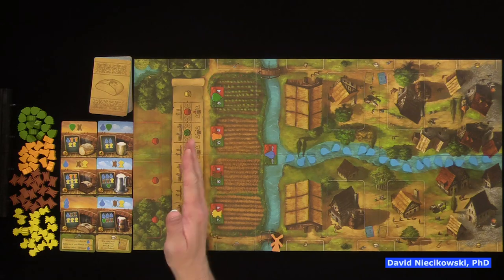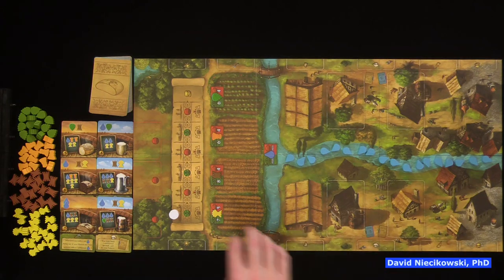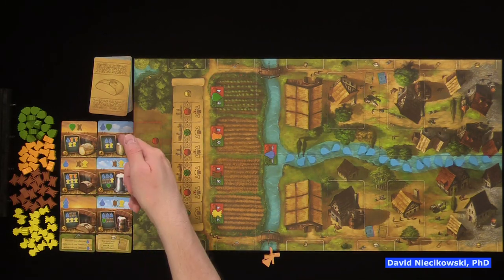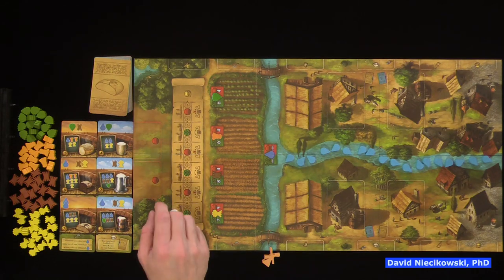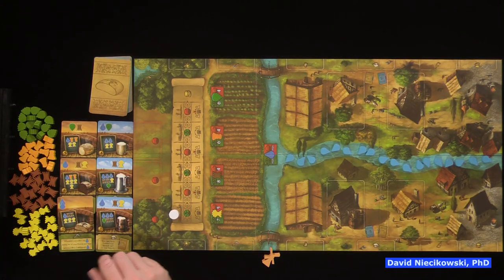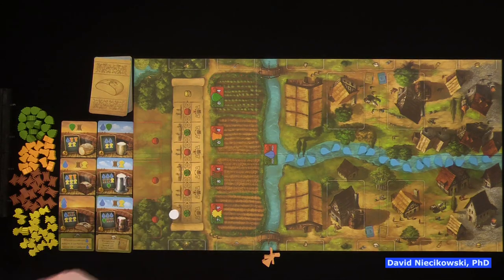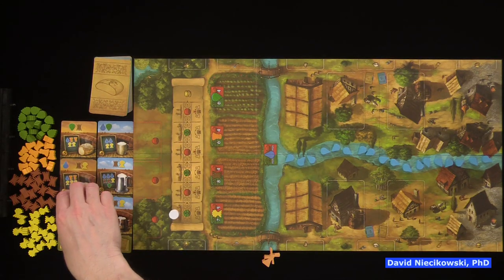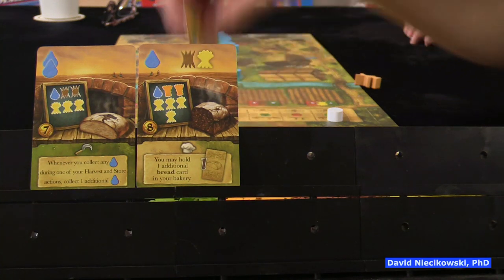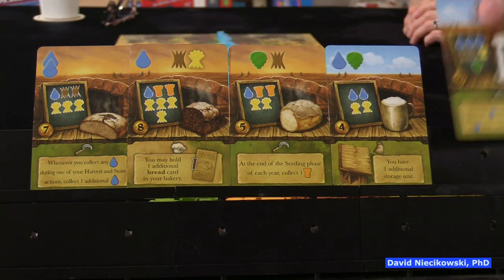It's a hand management game with multi-use cards. There are three types of bread, and that matters because you can get upgrades that you'll put below here on your board. There's an upgrade where if you have baked the three different types of bread, or you brew the three different types of beer. Let's go over the mechanics of the cards — we start out with five cards, and then we pass and draft them through each other.